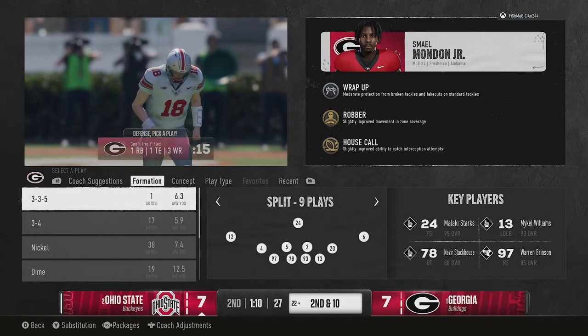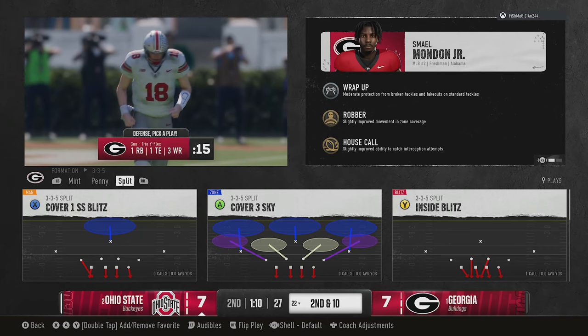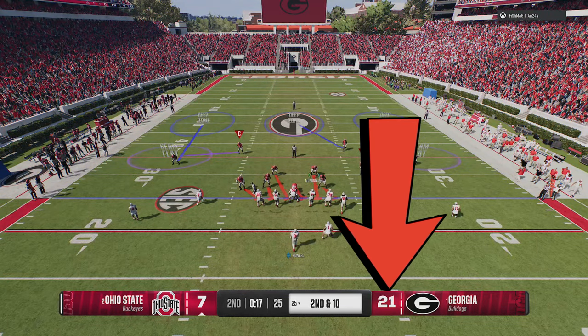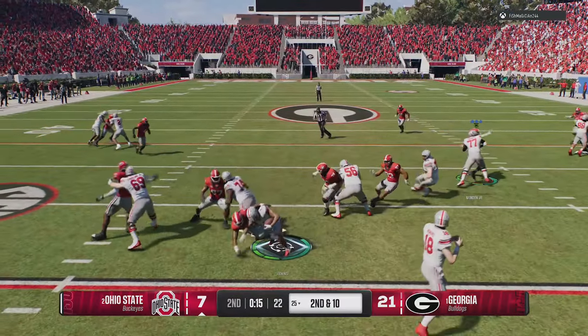The first thing you want to do is try to match personnel. If your opponent comes out in a two tight end set, try to match with something like a 3-4 or 4-3, or a larger defense to match the size. If you're up late in the game, there's less of a chance your opponent is going to want to run — they'll most likely have to pass to get back into the game.